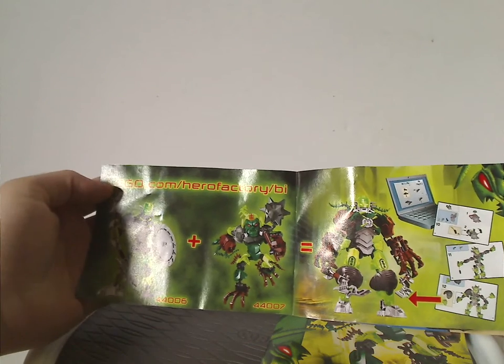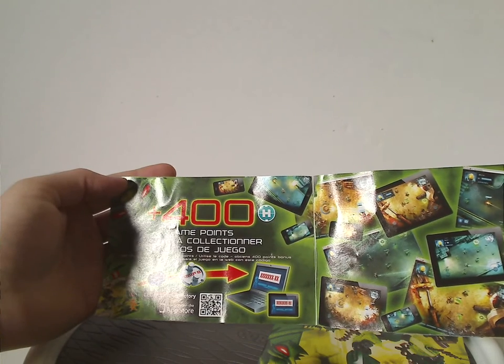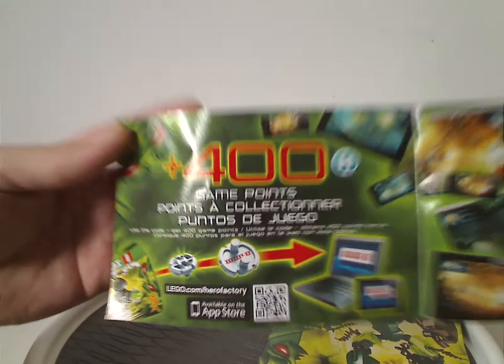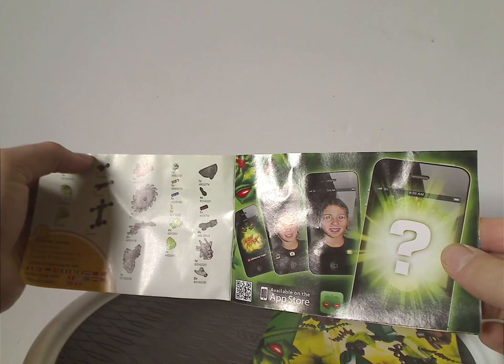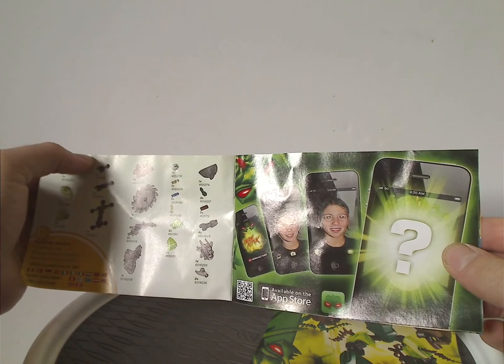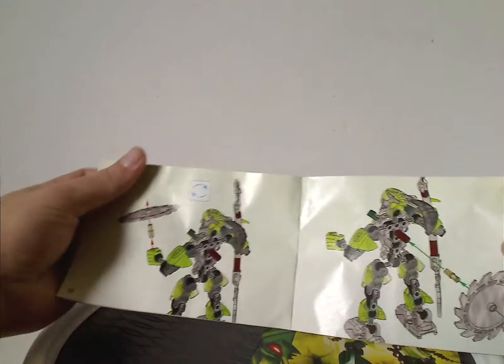There's also an ad for the combination model, then an ad for the online app games. You can scan the QR code for those. Then there's an ad for the build-yourself kind of app, and then the piece inventory and the last building steps.